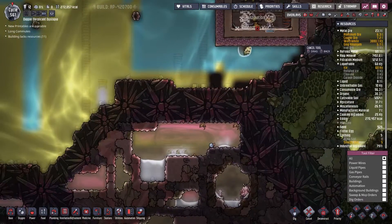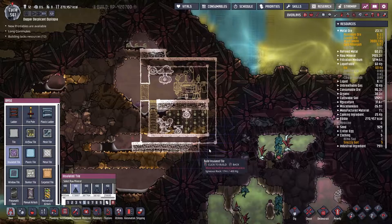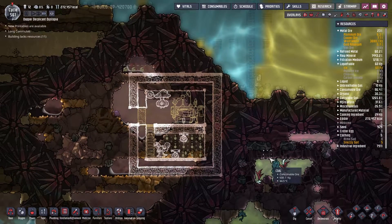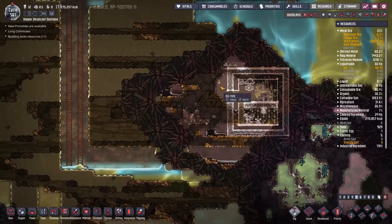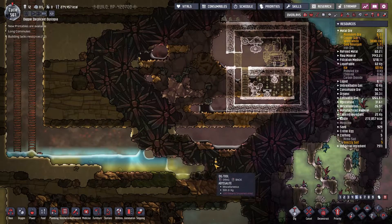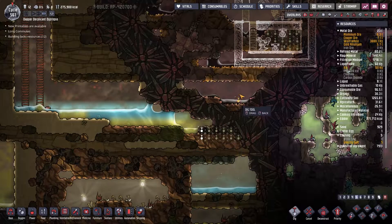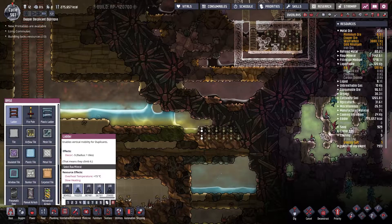Well, technically speaking you wouldn't need this — but it'll look better if it's all the same thing. Now the way I want to come into here is probably from the bottom up, especially as that's going to afford me an opportunity to get a little bit more coal. Let's make this of sandstone.